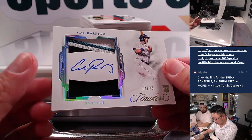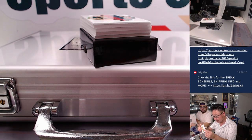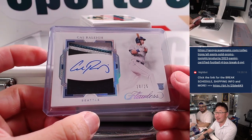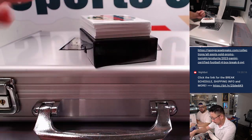Wow — dual relic and autograph, someone with a lot of potential. And he signed in the right spot — we've seen some cards where they signed all over themselves. That'll go to the X-line and the Mariners. There you go, Josh. Cool stuff.